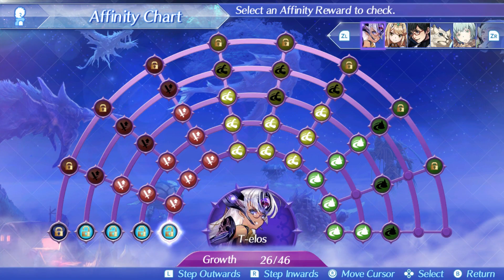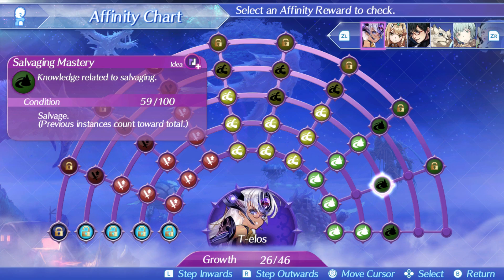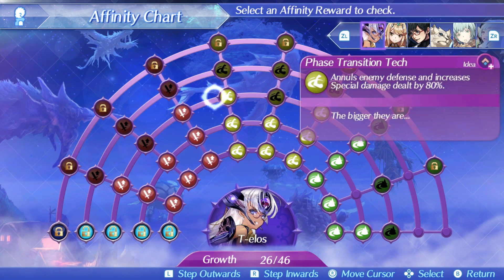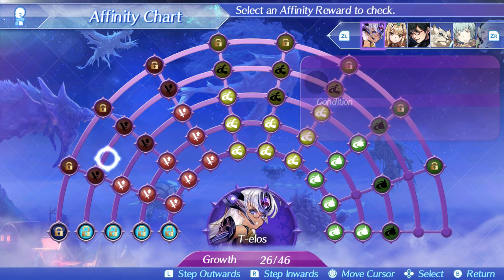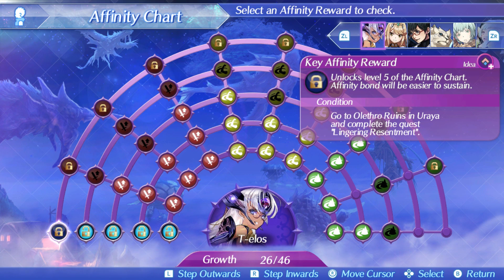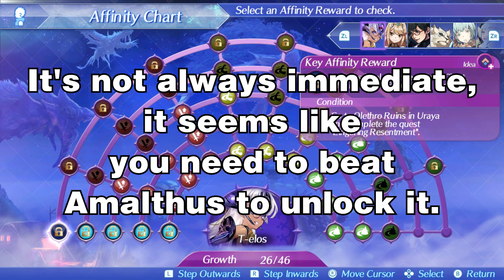As you can see, I don't have Telos' Affinity Chart all the way full, mostly because I don't feel like jumping another 1,700 times, salvaging a bunch, or spamming her specials. What we are here for is the level 5 Key Affinity Reward. All of these are trust-only, so it's not too bad trust-wise — it's 5,000 trust, and then you immediately get the quest. To unlock level 5, it says go to Alethro Ruins and complete the quest 'Lingering Resentment.'